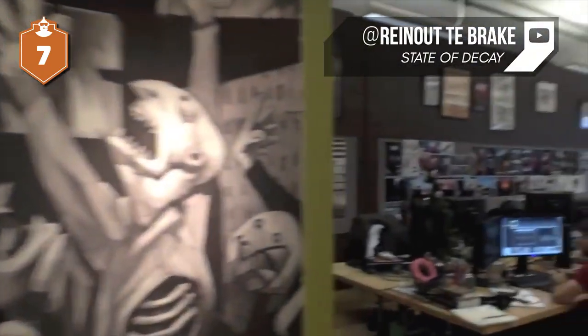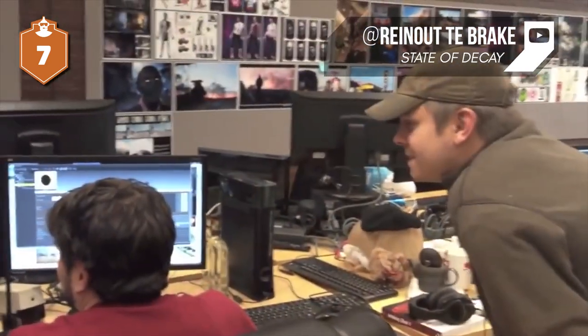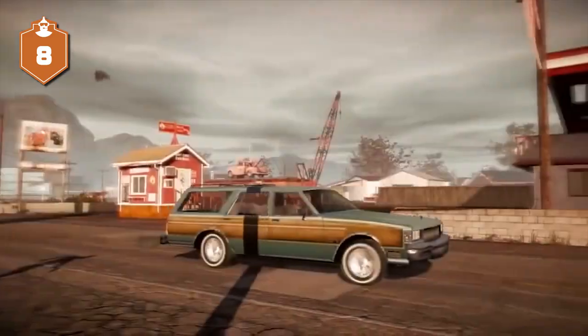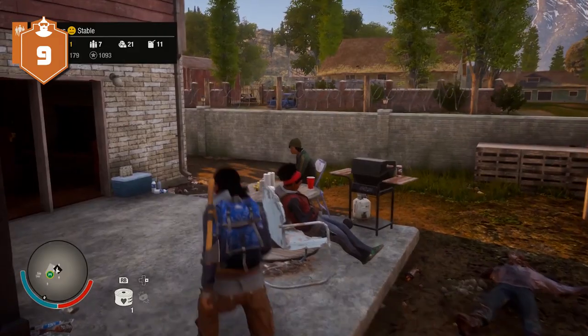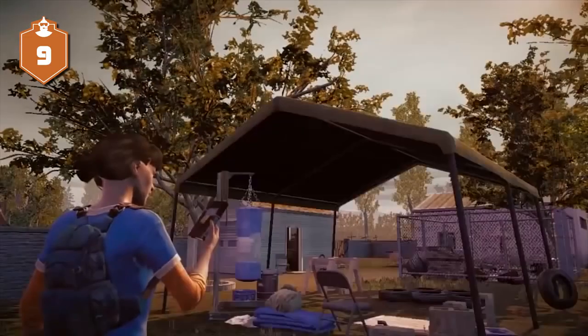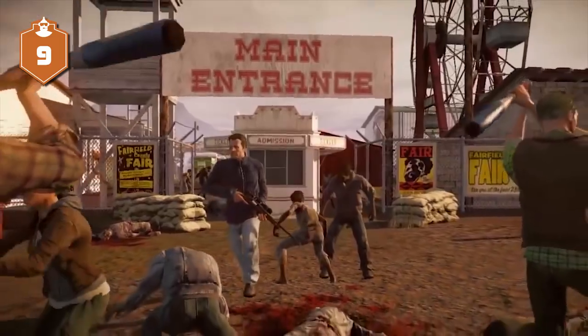Hype for the first game began way before its release, even before it got its name. It was originally called Class 3, but was eventually released in 2013 under the title State of Decay. It drops you into an open-world map and puts you in charge of a small group of survivors. Your leadership skills are put to the test with a number of problems, like the scarcity of survival resources, group morale, defending bases and outposts, and of course, killing zombies and saving lives. Most importantly, your own.